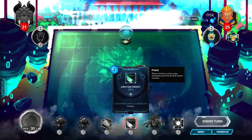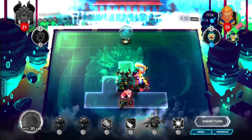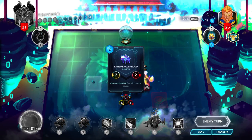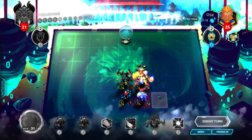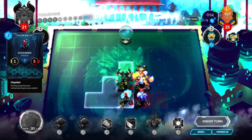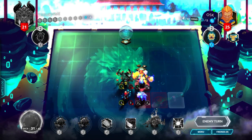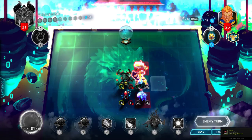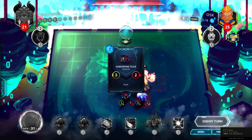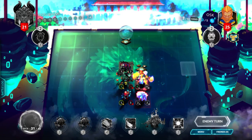Give a minion plus one attack and frenzy — that could work with the sojourner unless it gets dispelled, like it has right there. It's still a one-five but super annoying. And a three to wrestle — I'm taking seven, at least maybe.